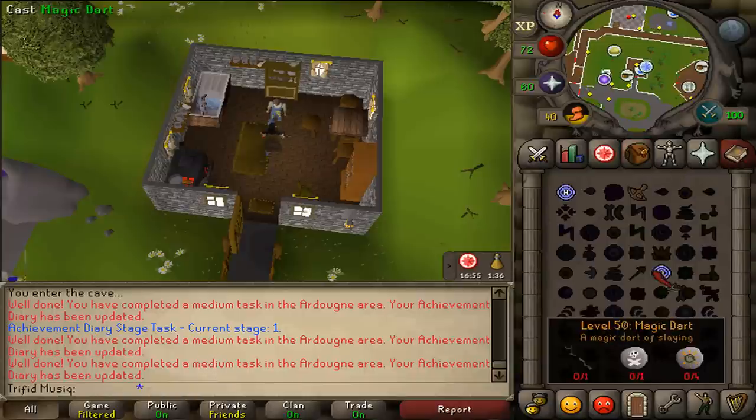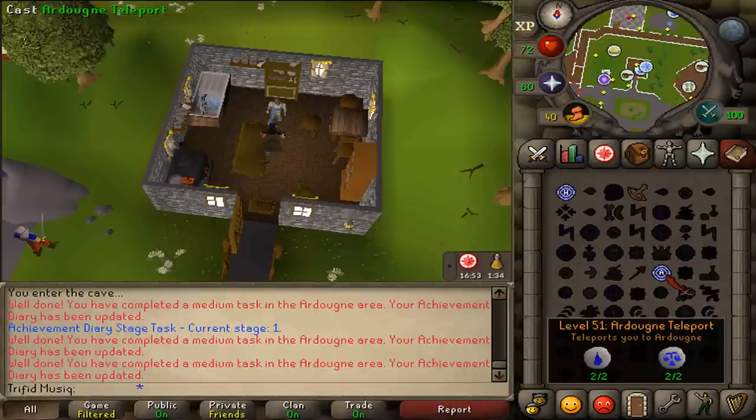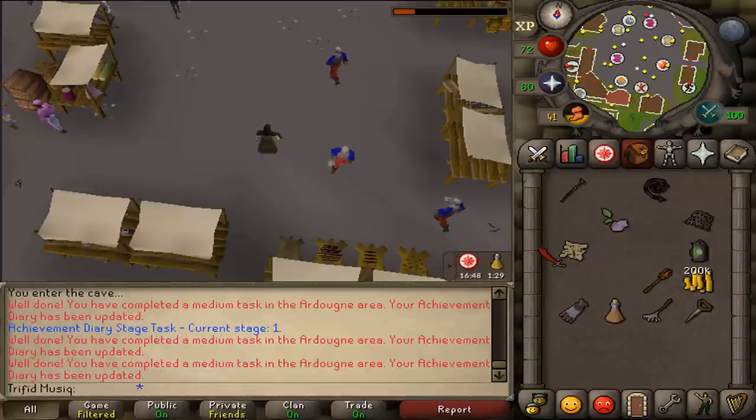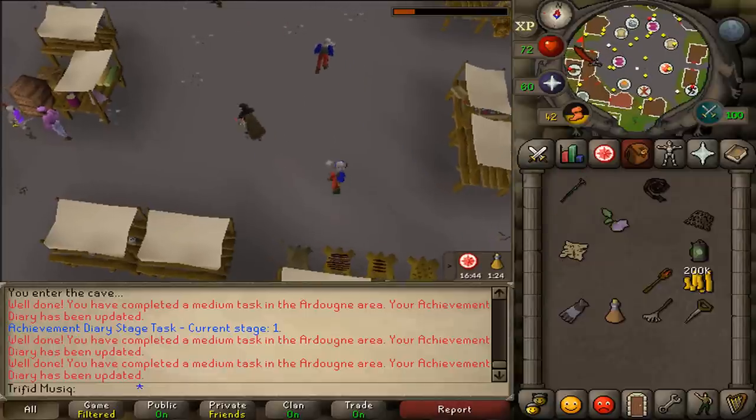Next, teleport using the regular spell book's Teleport to Ardoin, which requires 2 Law and Water Runes, to complete task number 11. Now we just need to complete one more task.